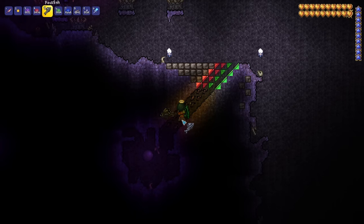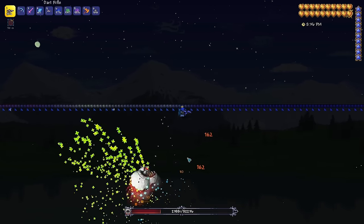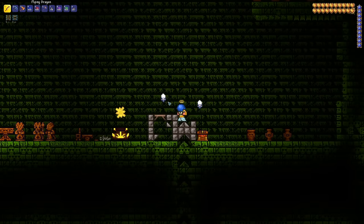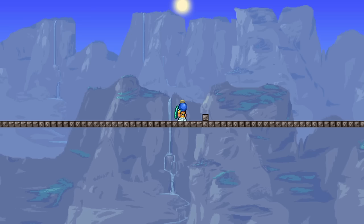So, what exactly is a hoik? It's used as a noun, adjective, and verb. You might hear someone say that they built a hoik to hoik into the temple with hoiked blocks. The simple answer is that it's a glitch-turned feature that's existed since 1.2 involving sloped blocks, which you create with a hammer.